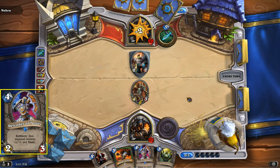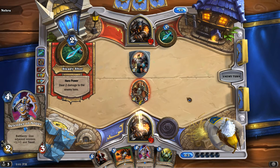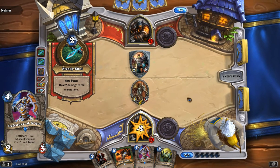After that, we have my personal favorite — Defender of Argus. Plus 1/+1 and taunt to the adjacent minions. This card is excellent — it wins me games. I love it. I only own one; if I owned a second I would probably put it in here. But as it is, it's great — it creates some taunt which can block up some of the rushy decks. Great card, love it lots.